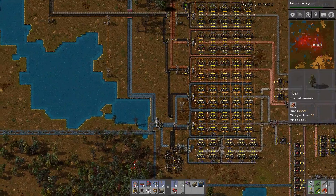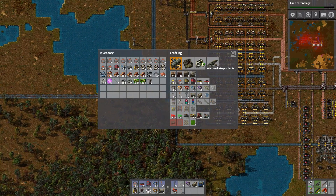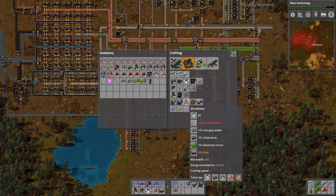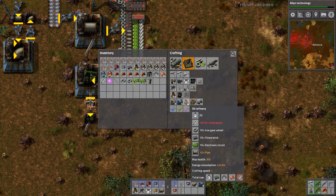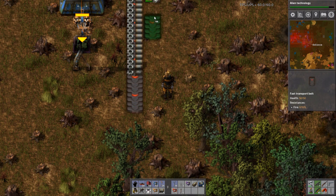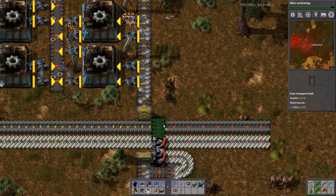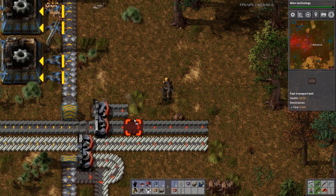Now we've got some pump jacks going. Let's go look at our oil over here and see what we're going to do exactly with it. We should get chemical plants and refineries going as well. For the refinery, we need steel, circuits, gear wheels, and pipe. All we need here is just some brick — the only thing we need to make these guys. Why don't we grab some brick from up here and run it under here like this.